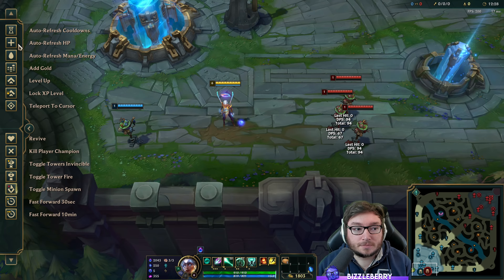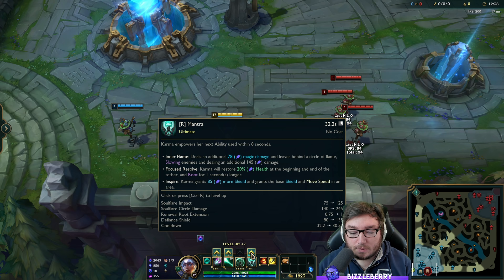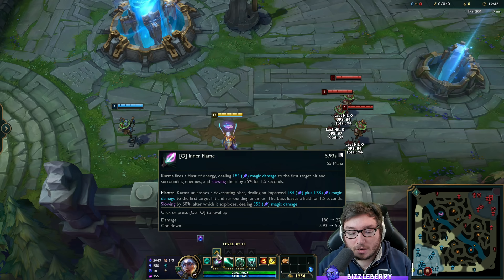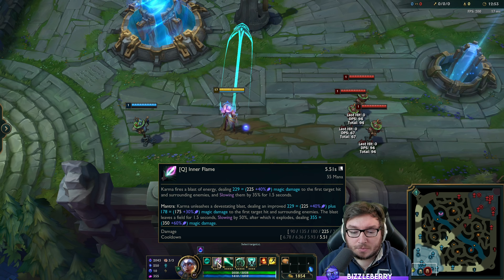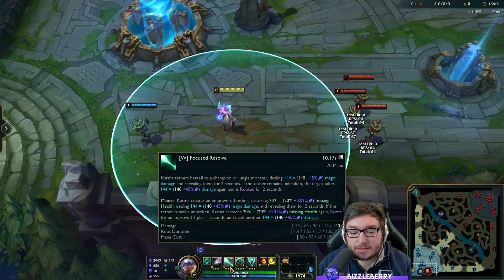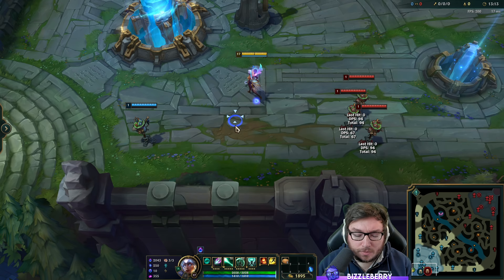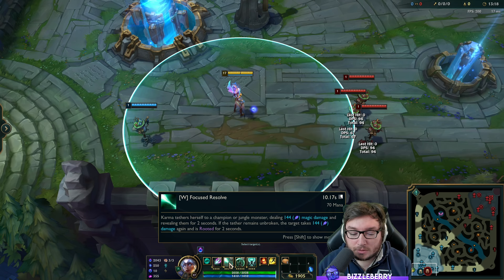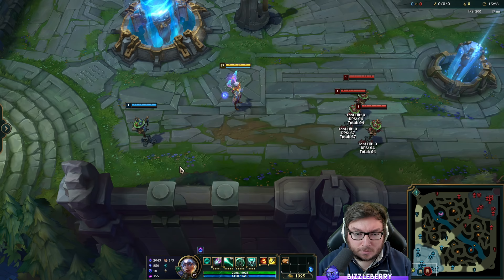So the full level-up order has your shield fully maxed and Mantra prioritized, then W, then finally finishing Q. The reason is the base damage on Q doesn't scale well, and there's no slow increase per point in Q. The W does get a root duration increase per point — about 0.15 seconds — and crowd control is better than damage in the support role. Three points in Q, max E, max W, then finish Q, taking Mantra points whenever available.